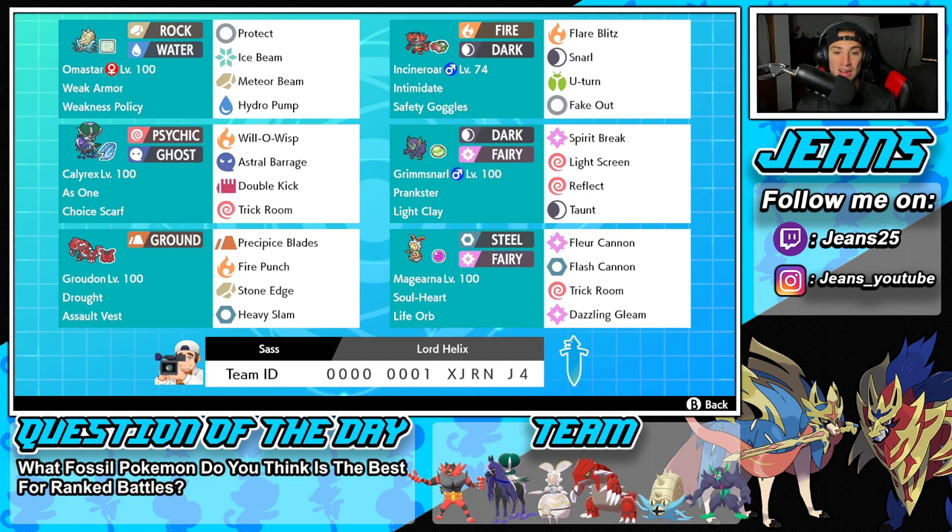Really strong Pokemon, really good all around. Just kind of watch out for Zacians against them. Fourth Pokemon on today's team is going to be Grimmsnarl — my favorite Grimmsnarl set: Prankster, Light Clay, with Spirit Break, Light Screen, Reflect, and Taunt.